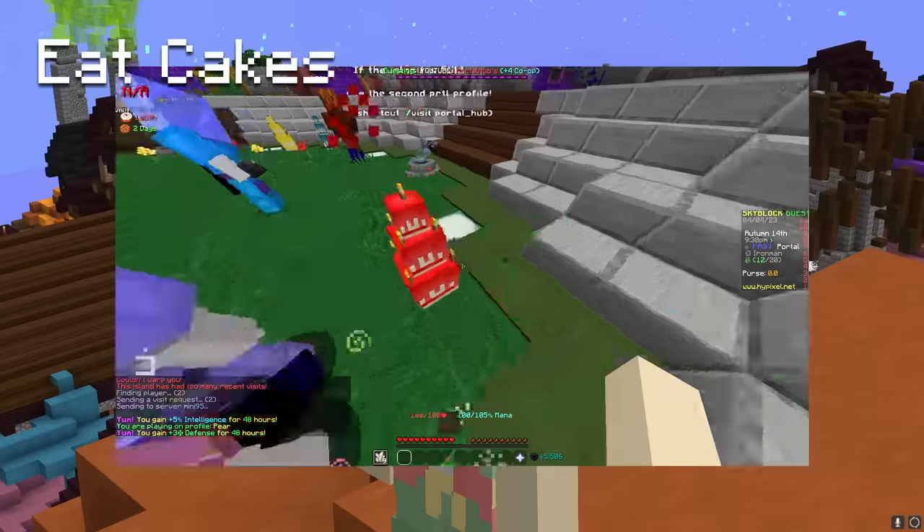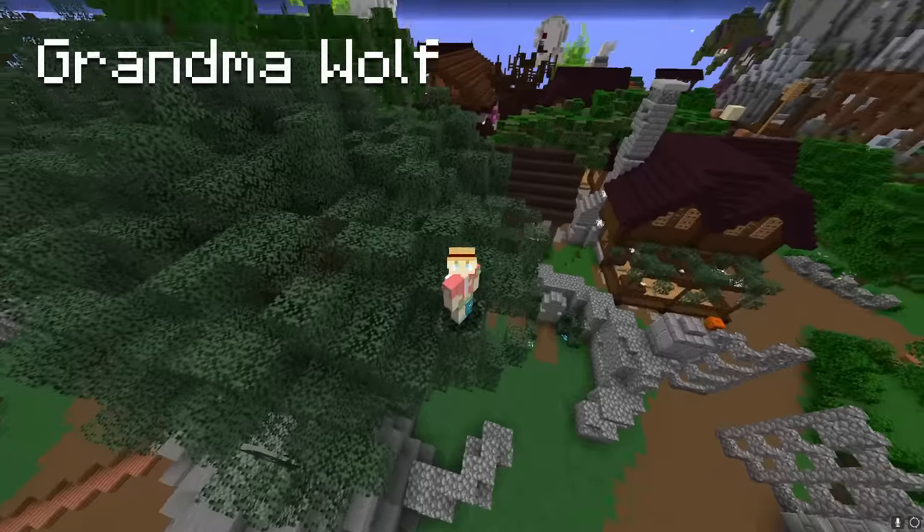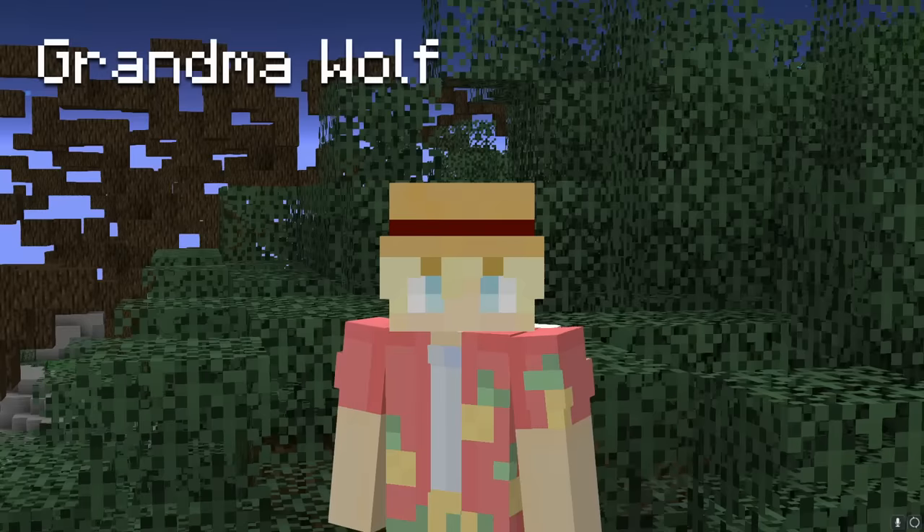Welcome to the early game guide. First thing you should do is eat cakes. After that, grab the rogue sword, hit combat 1, and claim the grandma wolf from the spider's den.